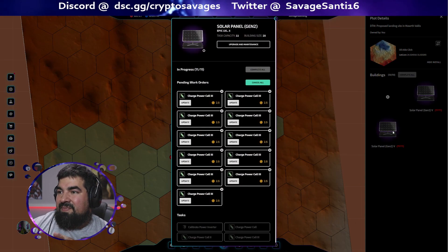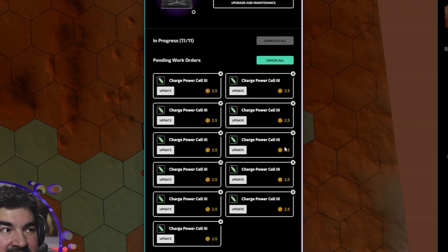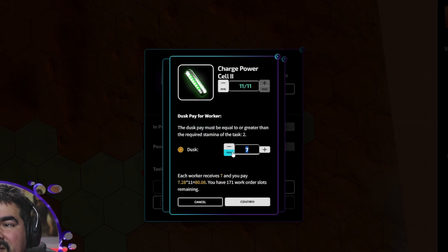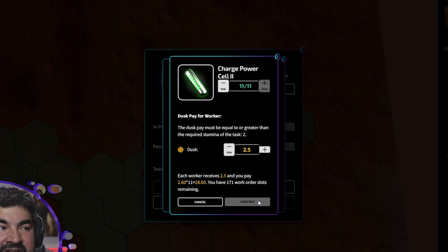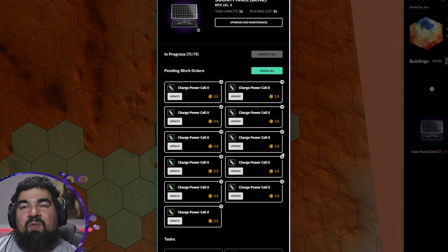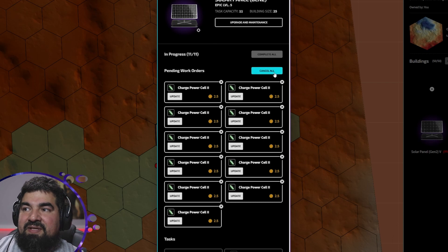Let's take a look real quick. If we go to this right here - you might have done the same thing. I have my Epic Panel set for Charge Cell. Let's go to Charge Cell Two. Hit 'Post Work Order.' Now if you put two and a half, you're thinking you're asking for two and a half per stamp, right? Well that is not the case. You might post this job and it just does not fill, and you're wondering what the heck - it's been a day, it's been two days, why isn't it filling? It's pretty simple.